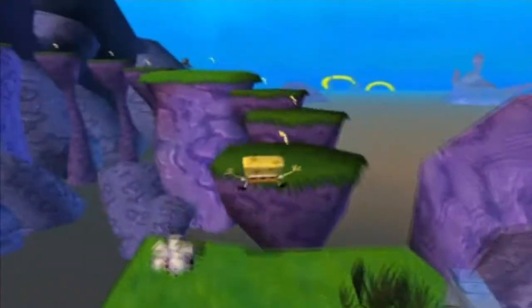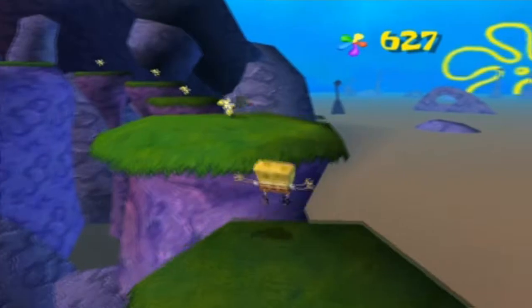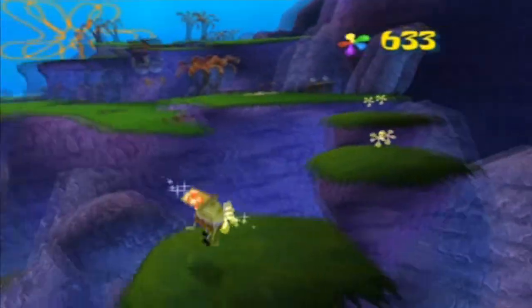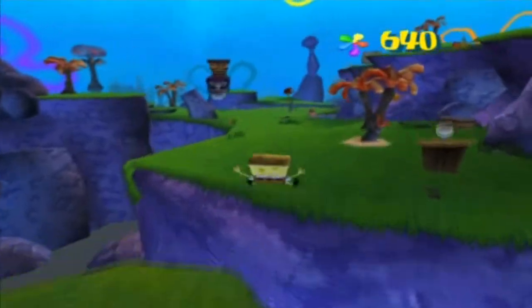Squidward has actually been stung and we need to go find some medicine for him. In the last episode we saw some weird shiny objects on the ground, but I guess this is explained now because when this platform is raised up, so do the shiny objects. I actually did not know the shiny object would rise with that.